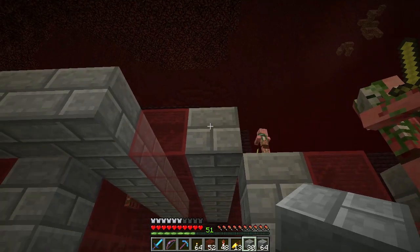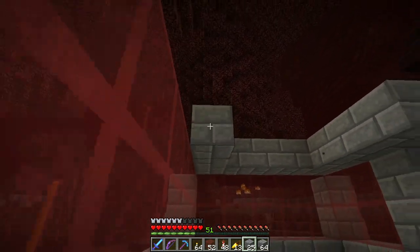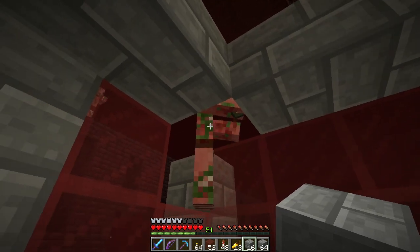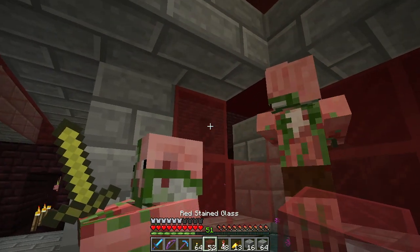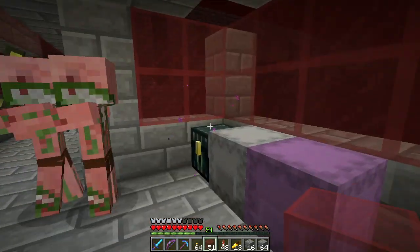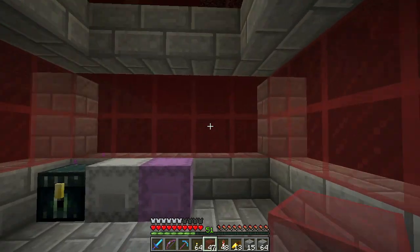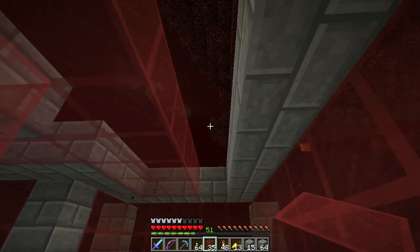It happened to be right next to another fortress, and another fortress is in an interesting spot. It turns out, instead of digging down the way I did to it, I probably should have gone from nearby where I was - from the museum island guardian farm area and just cut over from there. That's over that way, and it probably would have been quicker to build the tunnel from over there to here.